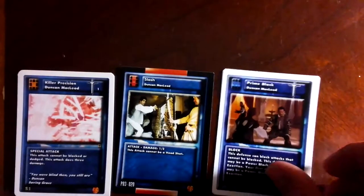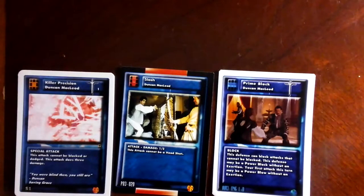He has some nice cards — here's his Killer Precision, his own Slash, and a Prime Block. The Killer Precision is unblockable and undodgeable; it's restricted to one, but the nice trick is you can have a pre-game Darius to raise that restriction number to two and include two of them in your deck. At three damage each, that's really nice. Those are some of his other gridded cards which will definitely help.